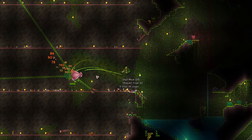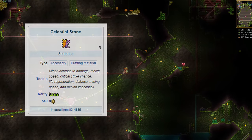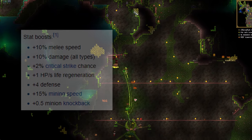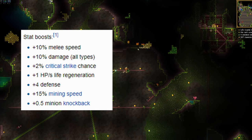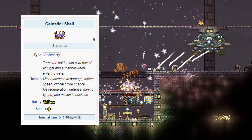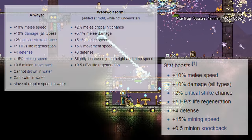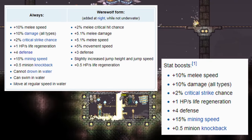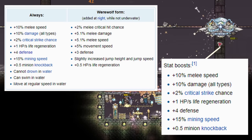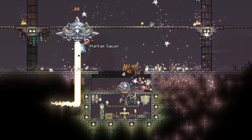A small but somewhat notable change: you no longer get stacking benefits from wearing multiple celestial stone variants. The celestial stone is an accessory that gives various stat boosts, but it can also be crafted into the celestial shell, which boosts your stats even further. Previously, wearing both gave you both sets of stat bonuses, making you extremely tough and strong. Now the bonuses no longer stack, so there's no real reason to craft a second celestial stone in Terraria 1.4.